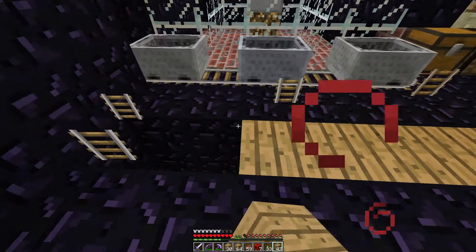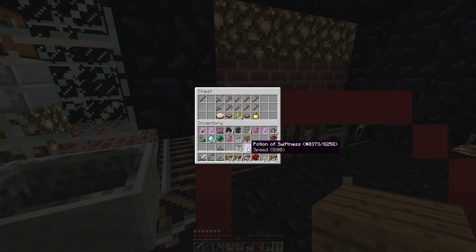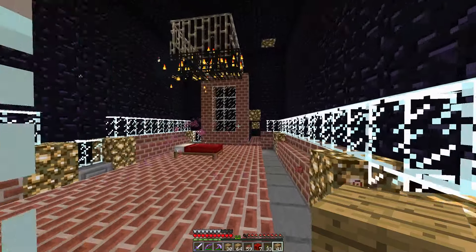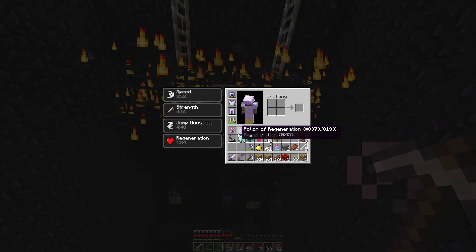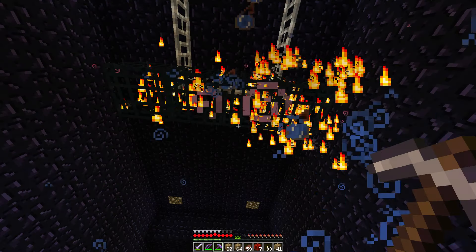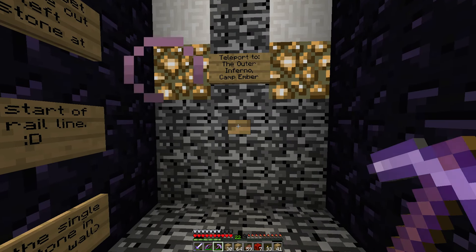Ha ha ha ha ha. Is this Brownwell? No! Vex, how dare you. Oh hello, what is this? Health? Regeneration? Speed? Jump Boost 3? Which one's the Jump Boost 3? Speed is... I think this is the Jump Boost 3 up here. I don't want to risk it though. Where does this go? Teleport to Outer Infernal Camp Ember. Should I do it? Outer Infernal Camp Ember. But there's no way back, is there? That's annoying. Oh well, I can still make some diamond armour and we can level 30 it.